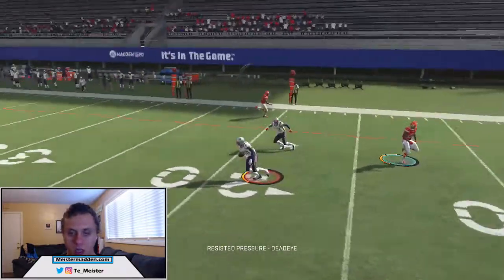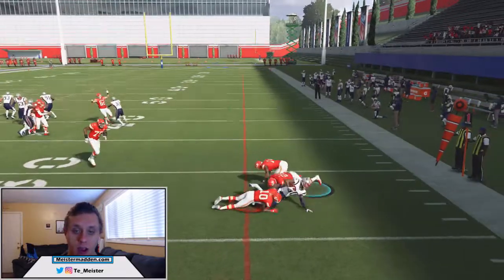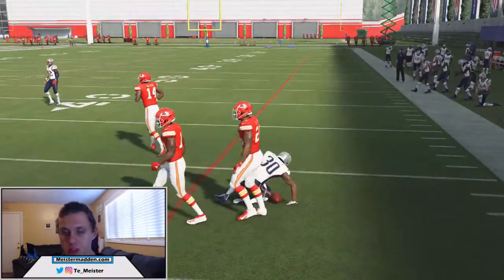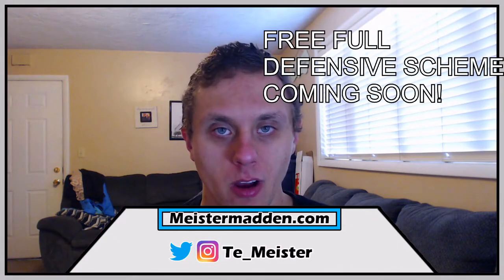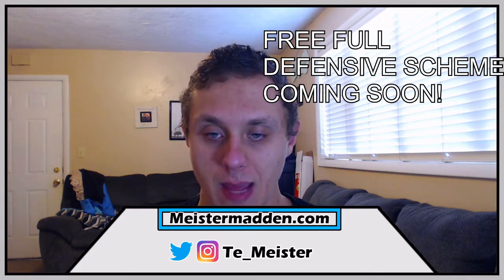Because the blitz is coming through clean, the soft squat is able to play both the flat and the vertical route, and you see right there, it throws a pick. What's up YouTube? Today we're going to be going over two super glitchy zones that you guys need to start utilizing in Madden NFL 20.